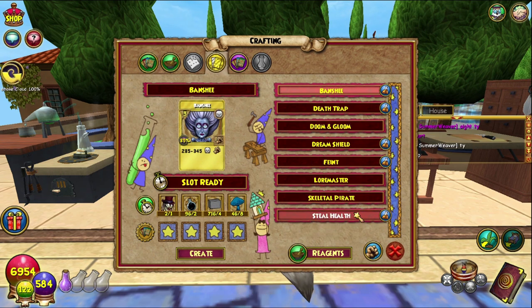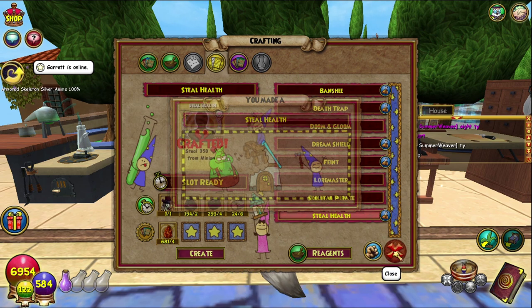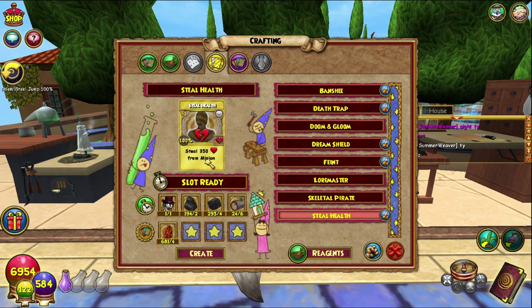All right, let's do this — boom! Professional. Yeah, Steal Health — fantastic! So that treasure card steals 350 life —